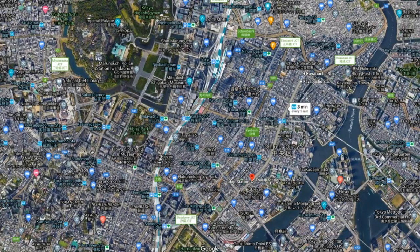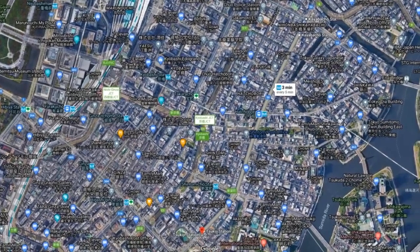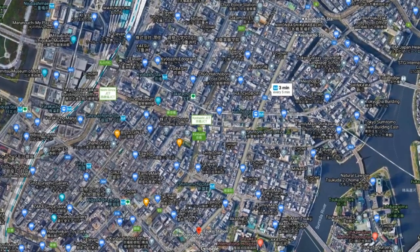Step 4: Take the Hibiya line from Kayabachou to Tsukiji station and go to the platform heading towards Tsukijihonganji. Beneath the iron bars you'll find salt placed on the ground. Scatter that salt with your feet.